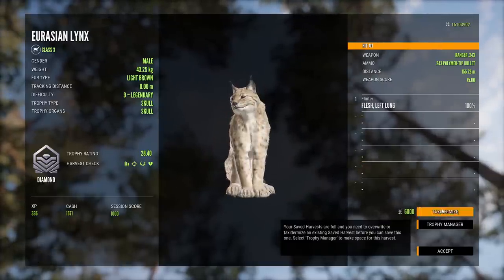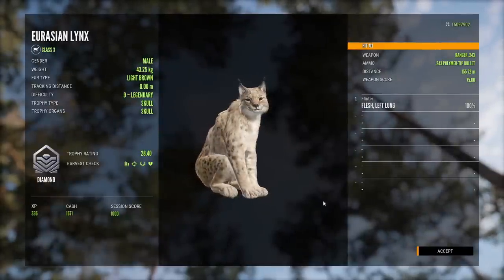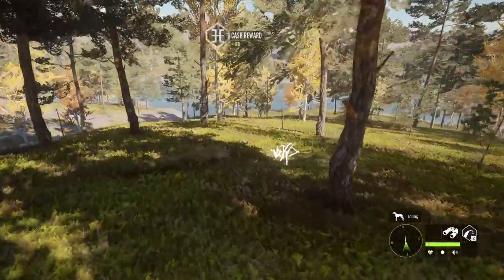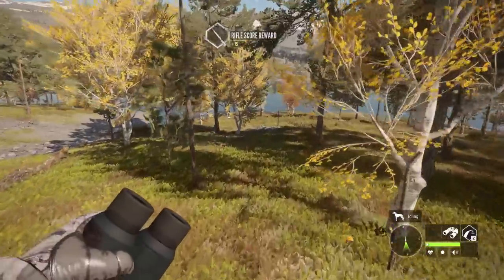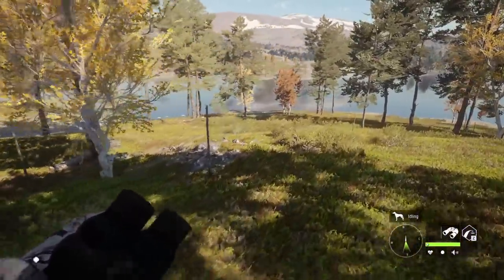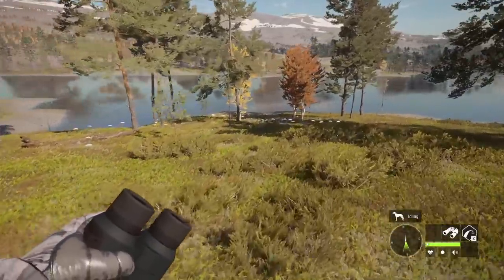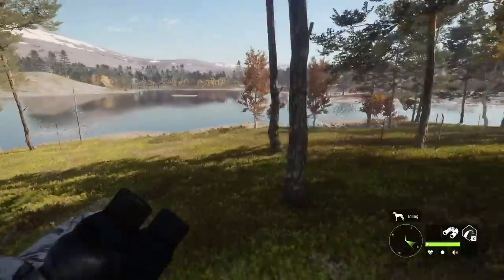Pretty much every diamond lynx we've ever shot has been pretty small — not the case for this guy. Reventuli Coast has just been unreal so far. Not only for the new species — we got the diamond capercaillie — but also the old species: diamond brown bear, diamond whitetail on Friday's stream, now a diamond lynx, and a big one at that. It's amazing what we've encountered.